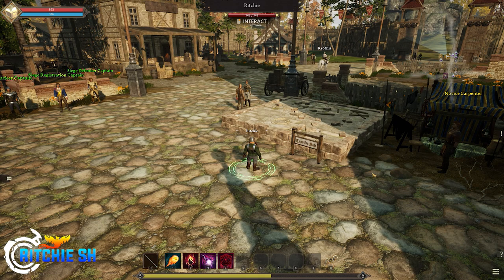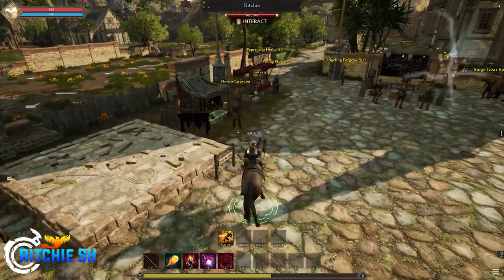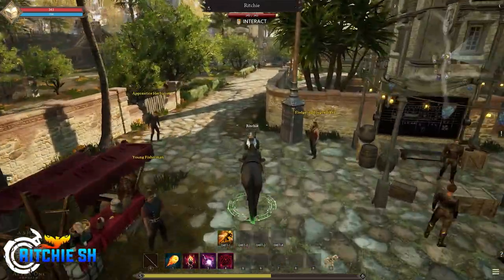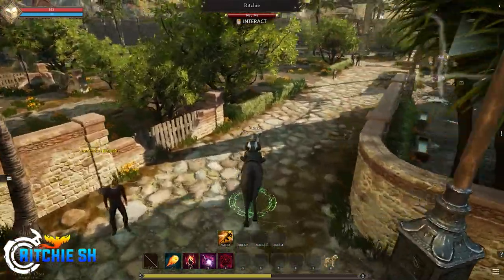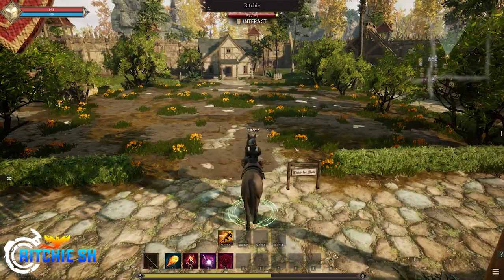The market also allows for private property sales certificates, which we don't yet have many details on, and a hunter's post, which grants players increased rewards when turning in creature bounties at these posts.